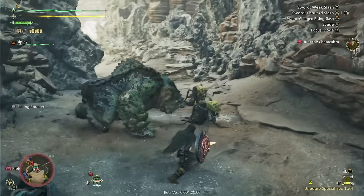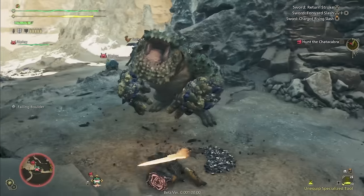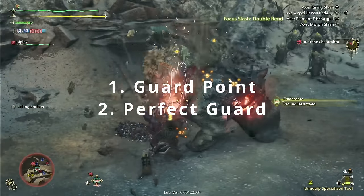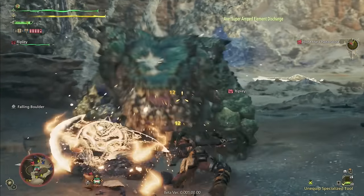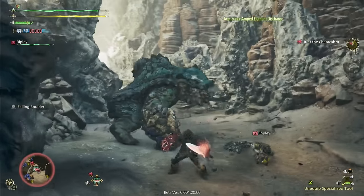However, there are two other ways to guard in Wilds: the guard point, which we've already spoken about a little bit, and new to Monster Hunter Wilds is the perfect guard. Both of these are much more effective than simply just holding the guard button to block. However, with that additional effectiveness they also require a bit more precise timing, as you'll see here soon.